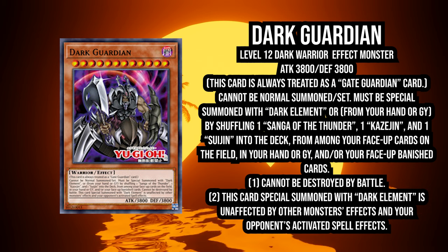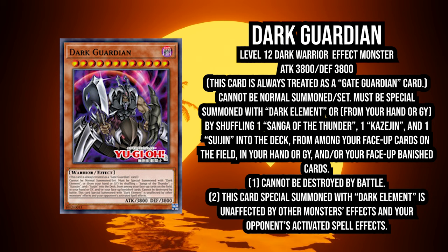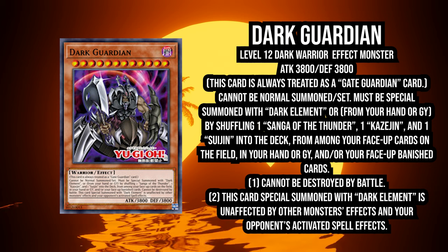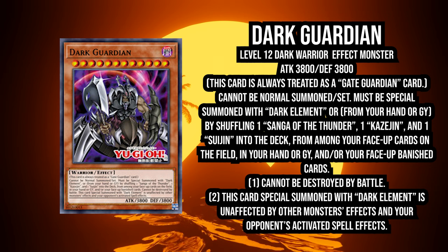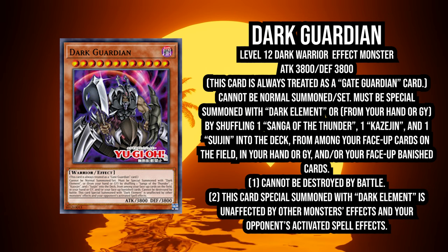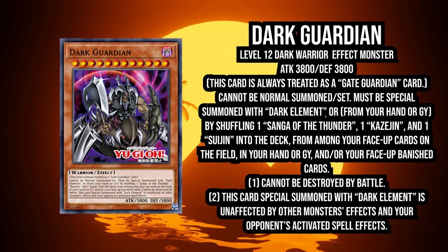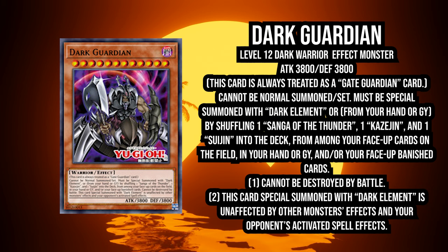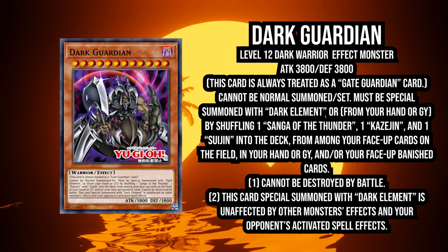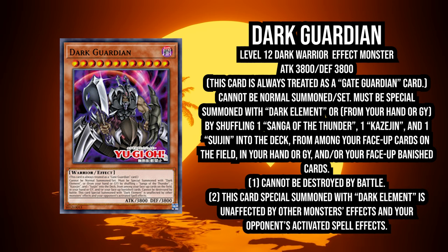Its final effect is that when it's Special Summoned with Dark Element — the new spell card — it's unaffected by monster effects and your opponent's activated spell effects. So not continuous spell effects for some reason, but just activated spell effects. Dark Hole, Lightning Storm — not gonna touch him. I don't believe you could steal him with Triple Tactics either. I guess it's a cool card for putting up OTKs, and we're gonna get into some of the OTK potential in a bit.